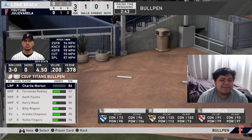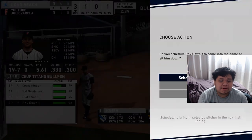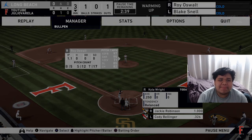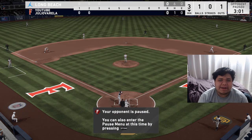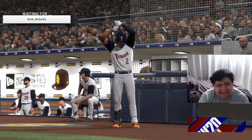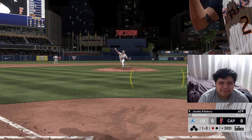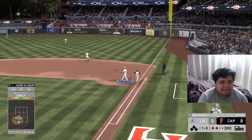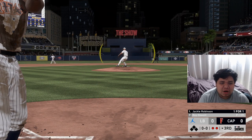Since my opponent thinks it's cool to bring in a starter even though his wasn't even hurt, we're going to warm up Blake Snell and bring him in. We'll also bring in Jacoby Ellsbury off the bench — you can only do it if your opponent does it first. We instantly ground out so that was for nothing.